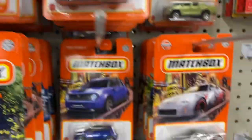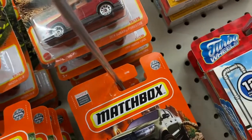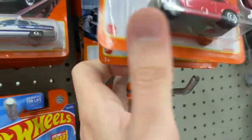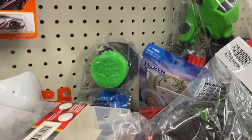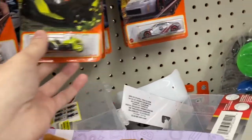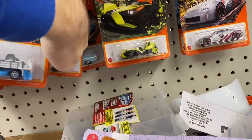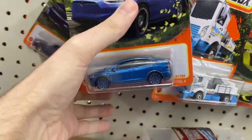Alright, we stopped in Dollar Tree and they got a whole selection of Matchbox here. Let's try and see what we got. There's like a Countryman. I've been looking for the Civic, so we'll get that. I like that Corvette casting, we'll get that too. This place is kind of a mess, but at least they got Matchbox. Renault Megane or something - we'll get that one too. Nissan Z. Dodge Stepside or something. Charger.